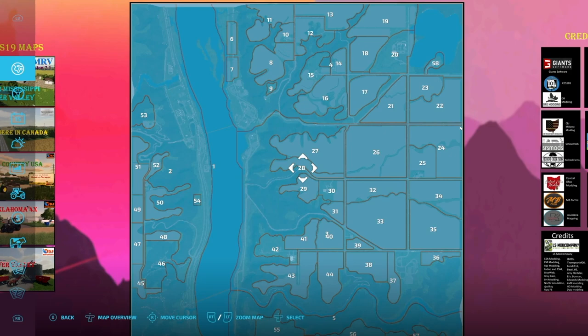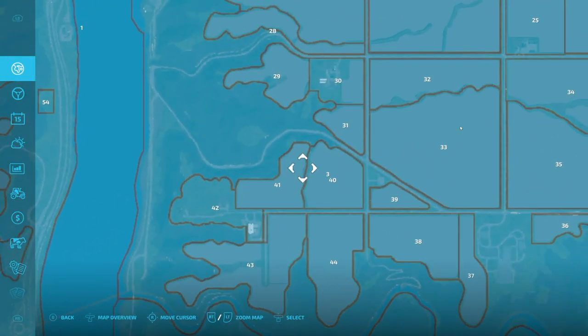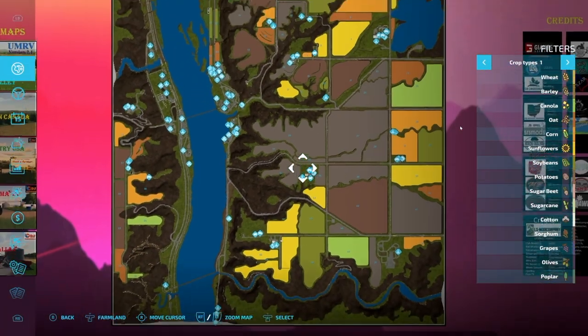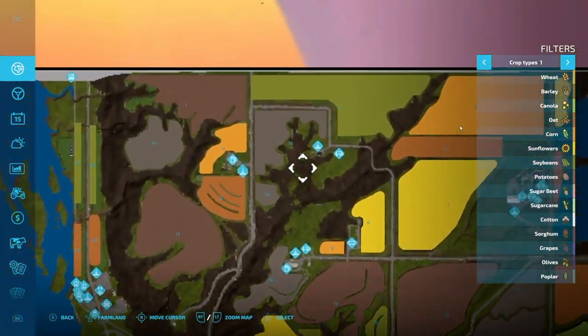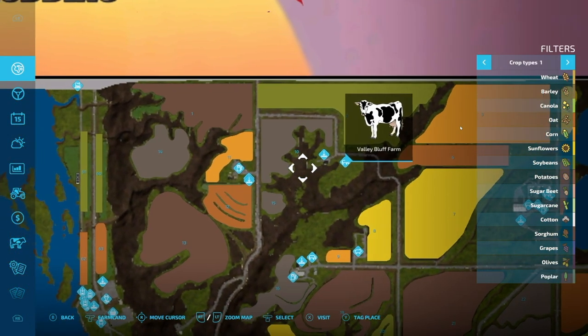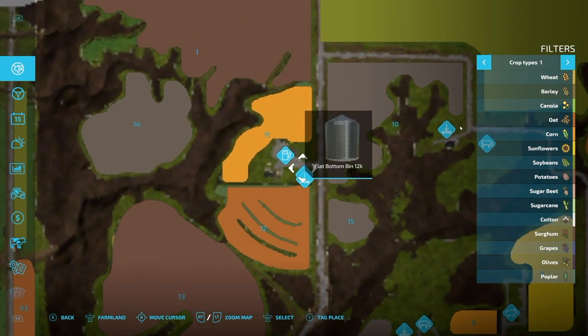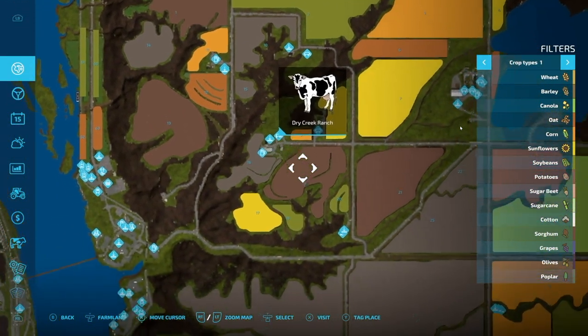One other thing that I'm really happy about is DJ Monning has allowed you to buy the entire map — there is no place on here that is unpurchasable, so everything is there. Once you've bought all your areas, you can see all of the farm areas pop up: we've got the Valley Bluff Farm, another farm down here, and more farms over here and down here.